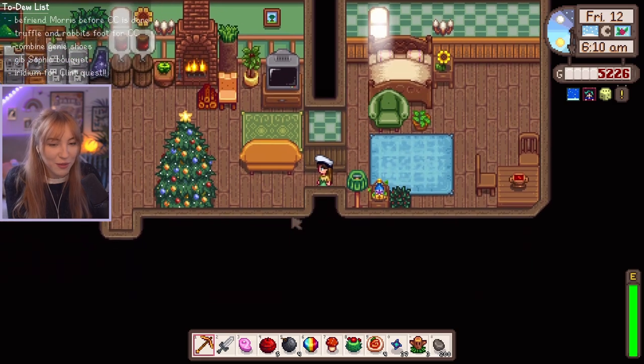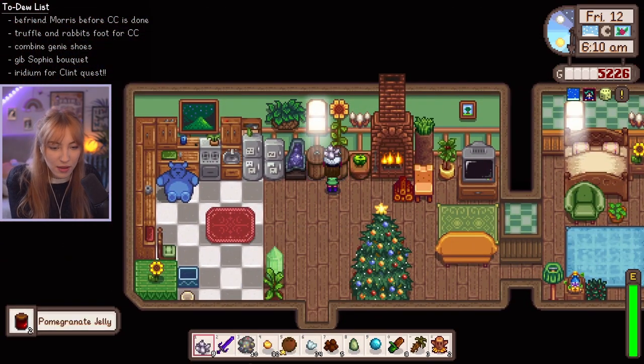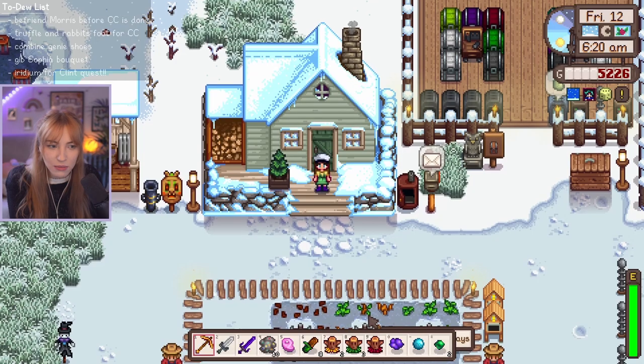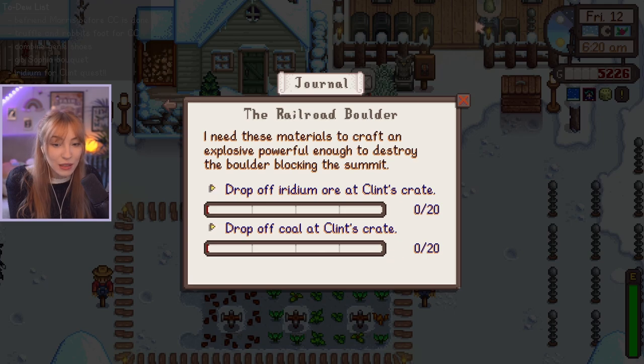It feels weird to have the Christmas tree up because Christmas has been. We've got some jams. I think we just finished Skull Caverns and we now have enough Iridium for Clint's quest. Do I need to give it as Iridium bars? I can't remember, let's check. No, it's just the ore.